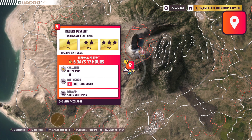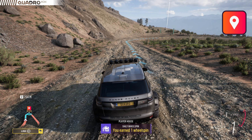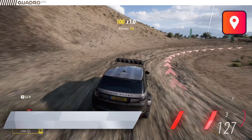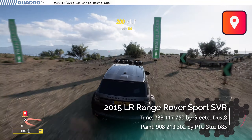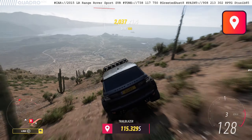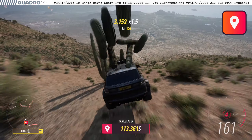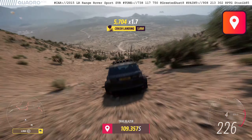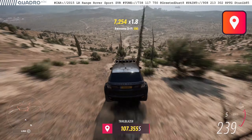Hi everyone and welcome to the Spring of Series 13 in Forza Horizon 5. We'll kick off the season with PR stunts, the Treasure Hunt, Photo Challenge, and collectibles. The first one to do is the Desert Descent Trailblazer, which needs to be done in a Land Rover car in A-Class with 12 seconds to spare.